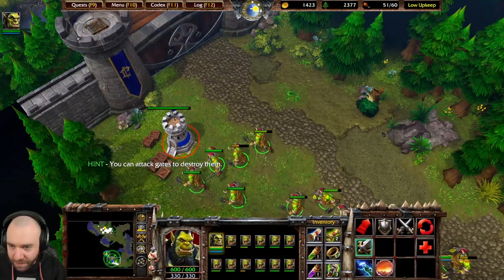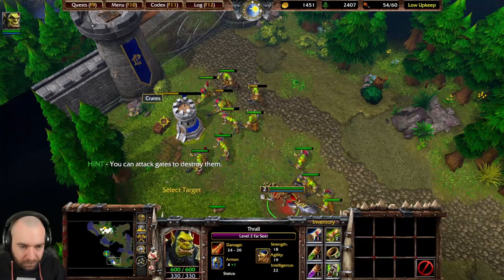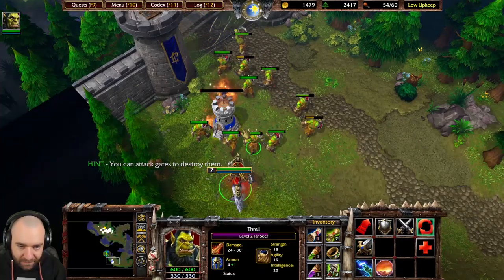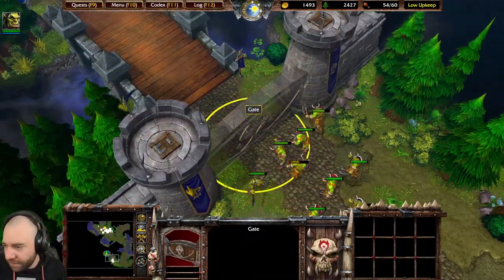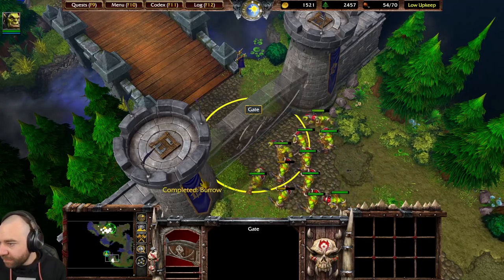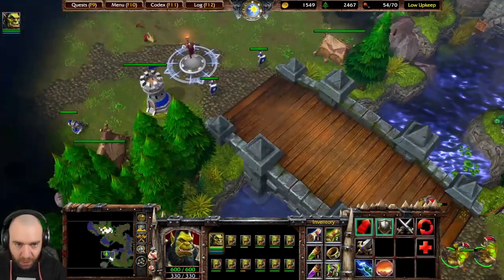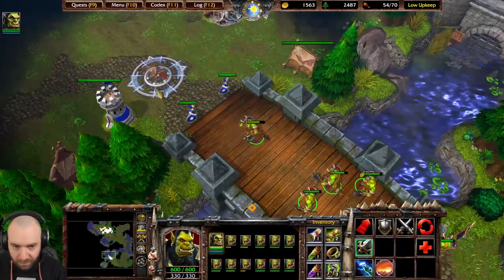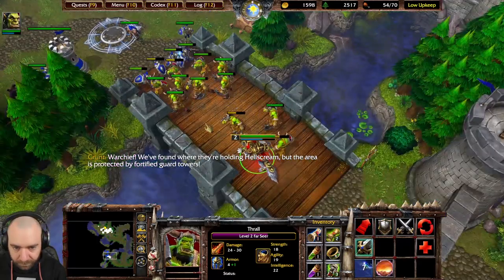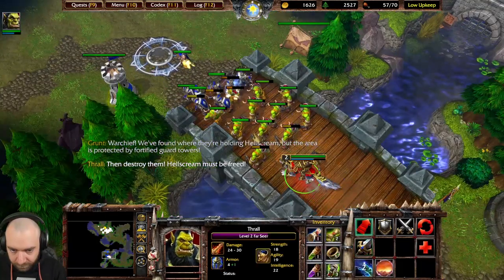Can it take gates? Let's attack gates. This area is protected by a fort of guard towers. Then destroy them — Hellscream must be freed!